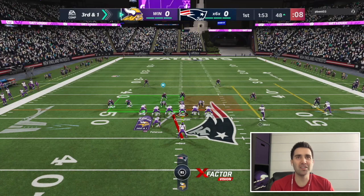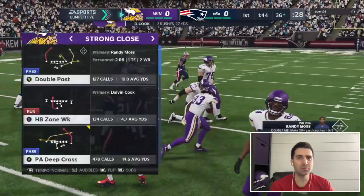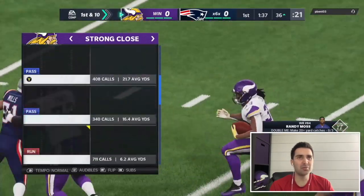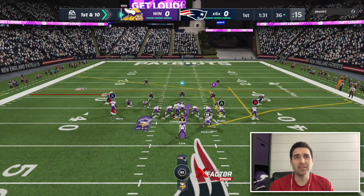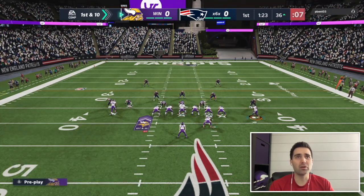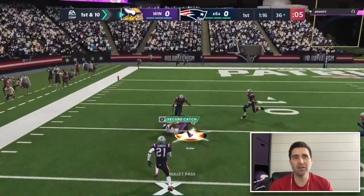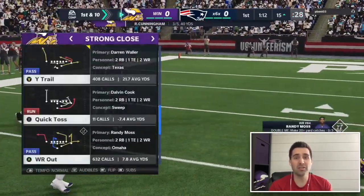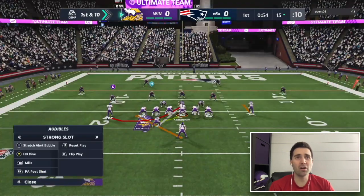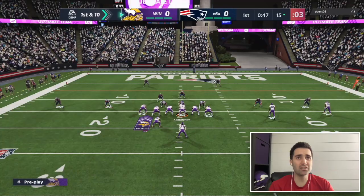I'm surprised we haven't seen man defense yet, since he's running One Step Ahead — spending nine ability points on three of them, you should be running man. Dalvin Cook gashes him up the middle again. I motion Tyreek — nobody follows, it's clearly zone. I throw the tight end post route behind the falling hitch zone. I motion X over — he manually moves somebody, but I still take the nice run to the left.